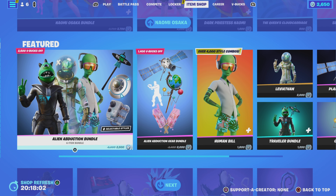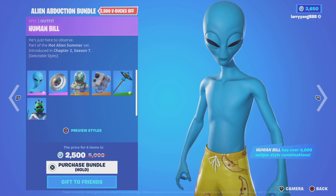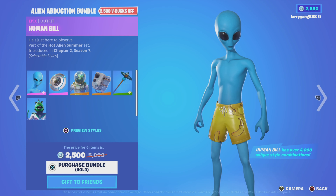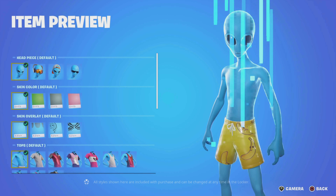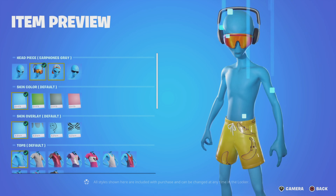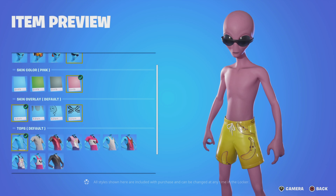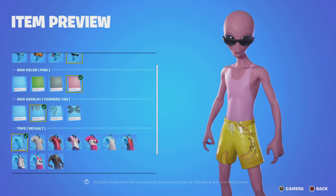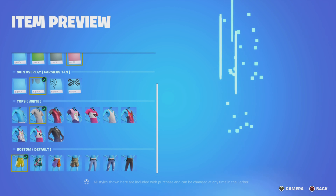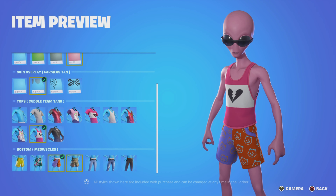Next up, we have the Alien Abduction Bundle. This is back from Chapter 2, Season 7. Comes with Human Bill — he's just here to observe. With a ton of styles, you can customize the headpiece, the skin color, as well as the skin overlay default with like tattoos and whatnot. Different variations on tops as well as the bottom.